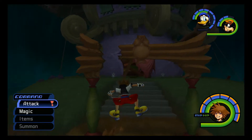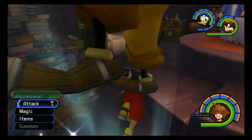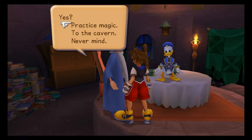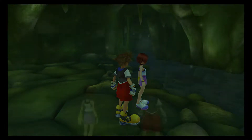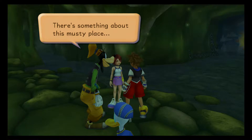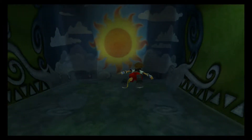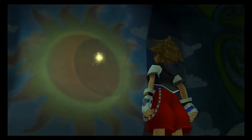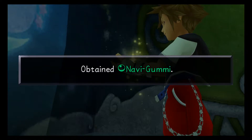Okay, Secret Waterway, right down here. I never realized there was a birdhouse up there that moves - that's kind of scary. Bring me down here to the cabin. We were already here last episode I think for the white trinity. Hi Kairi, what a mysterious girl, it's almost hypnotizing. There's something about this musty place. Just flying towards it - we obtained the Navi Gumi.